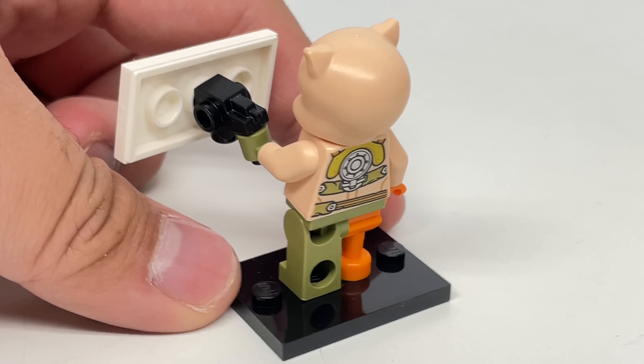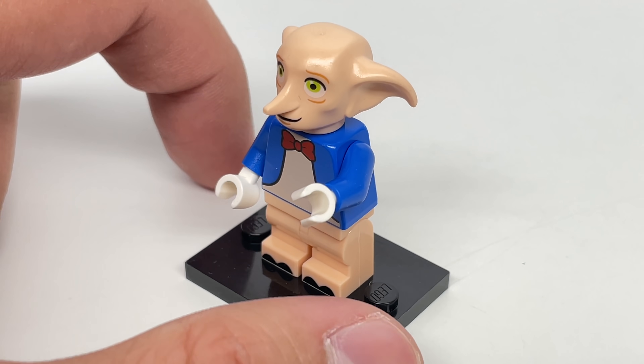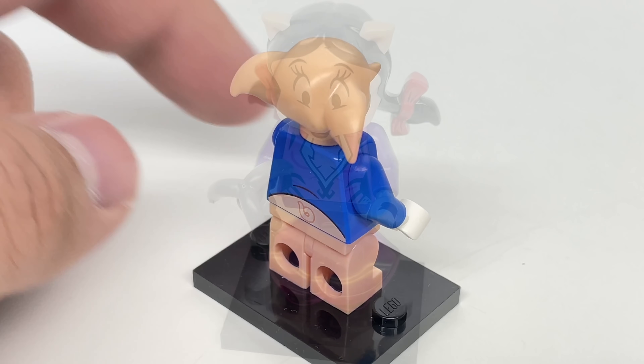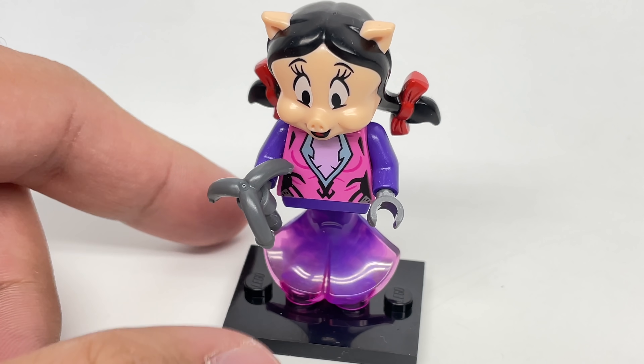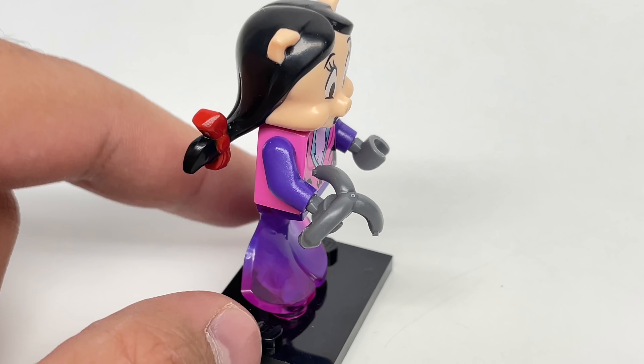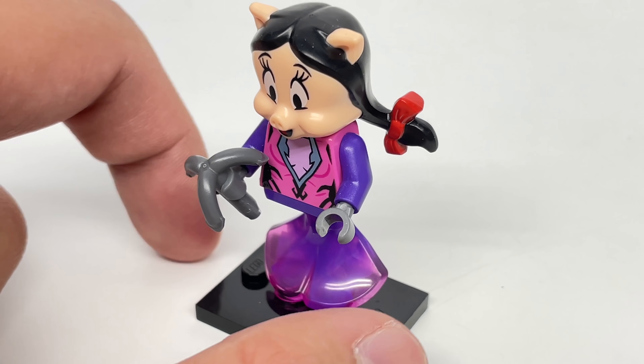This is another perfect fit. And then I have Dobby Porky — Pork Dobby? Da Porky? I don't know. And Petunia Pig-O-Mermaid, where we have the mermaid body from Trolls, Widowmaker's body, and Petunia Pig all on one minifigure.